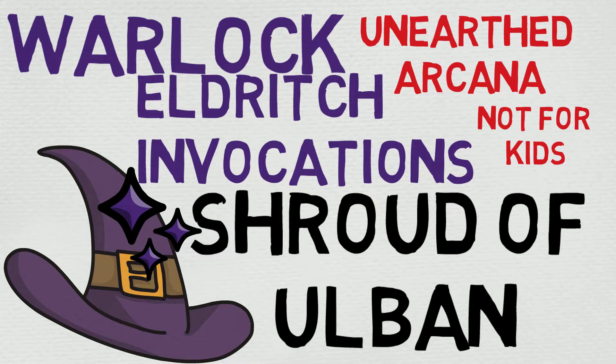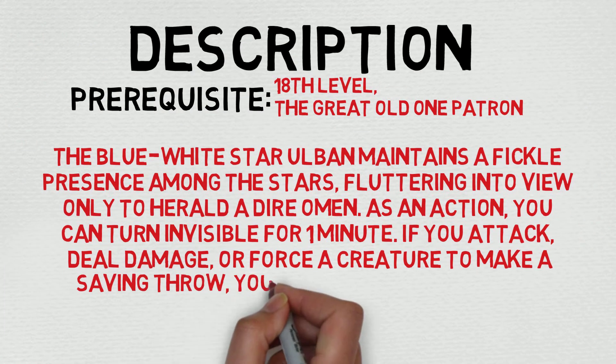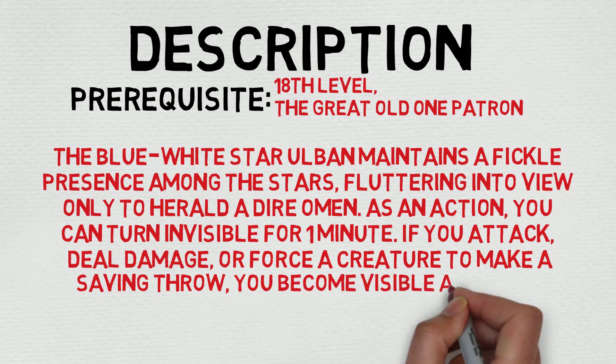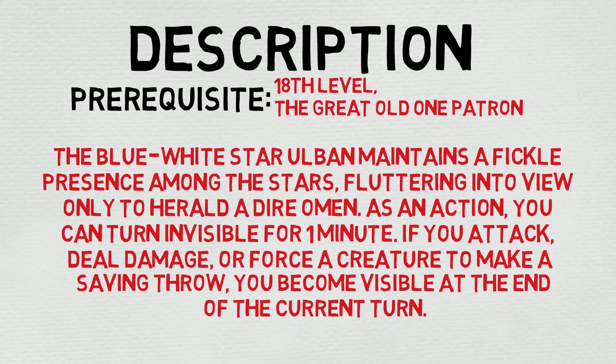This is super cool. Honestly there's a ton of deep lore attached to Ulvan himself, but that's not gonna be covered in this video. We're just focusing on the invocation, that's it. That being said, let's get to the description here. First and foremost there are two prerequisites: you have to be at least 18th level and you have to have chosen the Great Old One as your patron. So this will be one of those top tier ones, at least in the Unrethroekhona. It reads as follows.